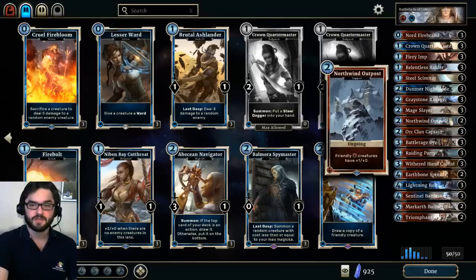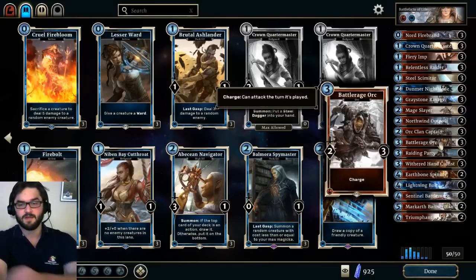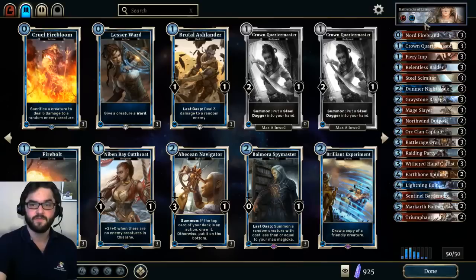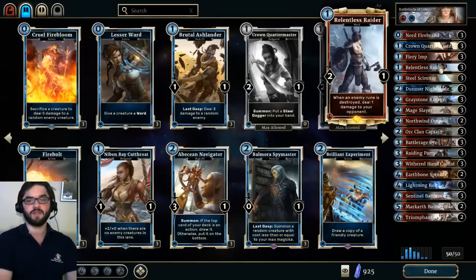Going along with that, we're running two copies of Nord Wind Outpost. This is a really all-in card, but we're running enough haste creatures and synergy cards that I feel it's worth it. To be able to strike at your opponent after they've cleared the board with some Firebrands and possibly some equipment, along with the Nord Wind Outpost bonus, is just huge — provides that extra reach we're looking for.